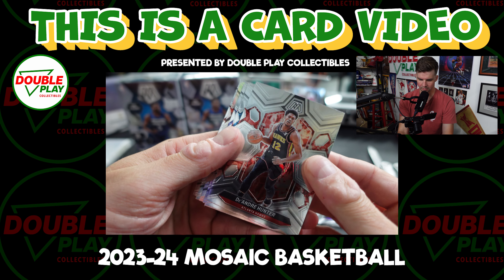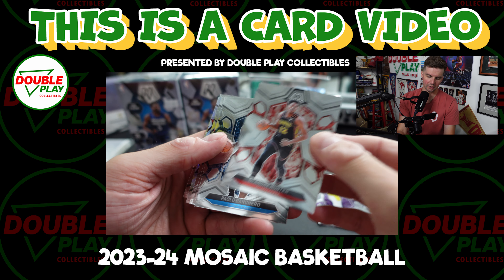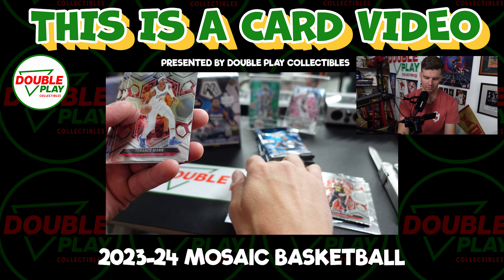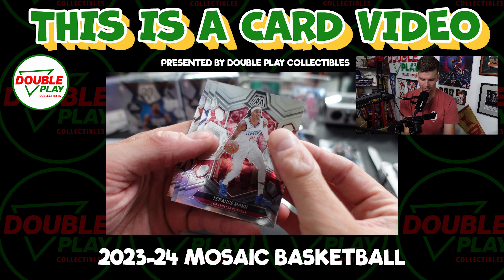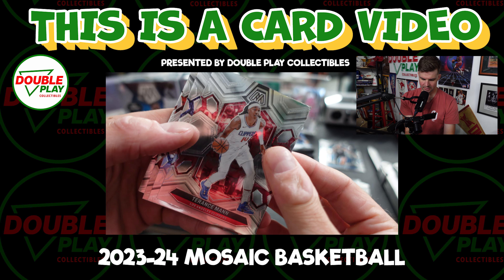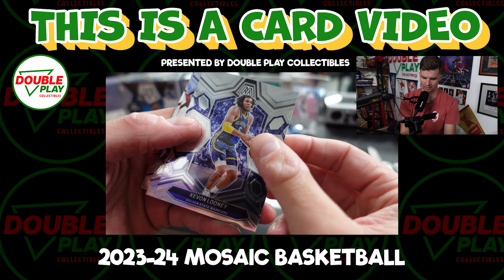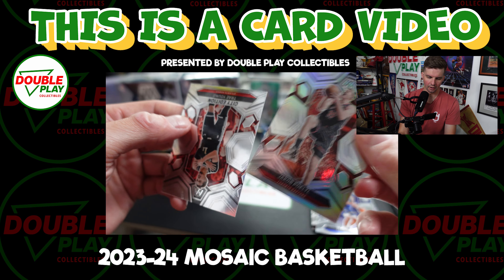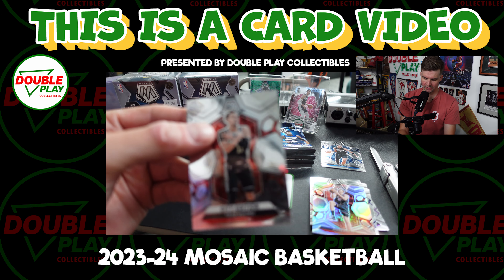We got a silver in there. DeAndre Hunter. Paolo. We should get a stack of guys we want to keep. Terrence Mann. And Looney — of course, this guy is the silver. And a Trae Young.